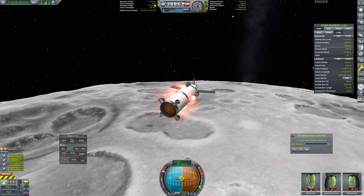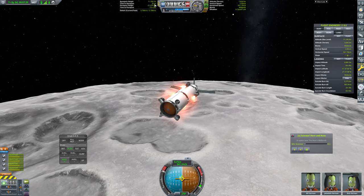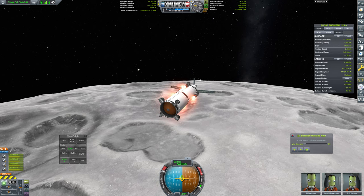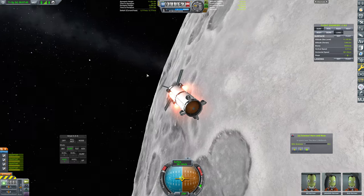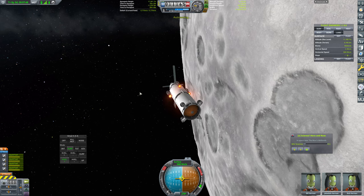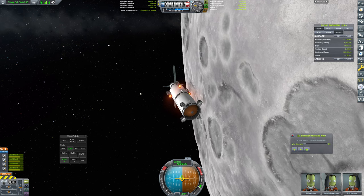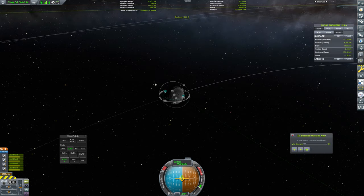We're at about 490, 500 meters per second, and this is very, very close to orbital velocity at this point. Time to apoapsis is now going up — this is looking perfect. We want to continue to burn until our apoapsis is about 20 kilometers, which I consider to be a safe orbit around the Moon. 17, 18, 19, and 20 — okay, there we go. That'll be absolutely fine.